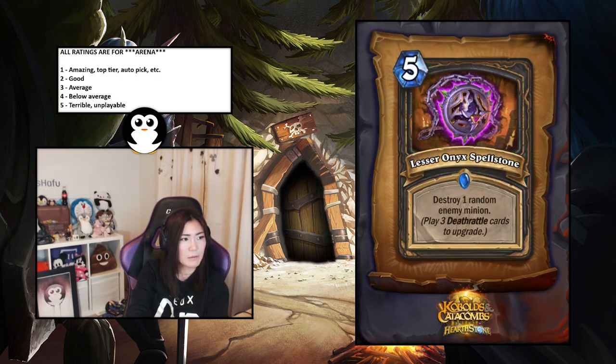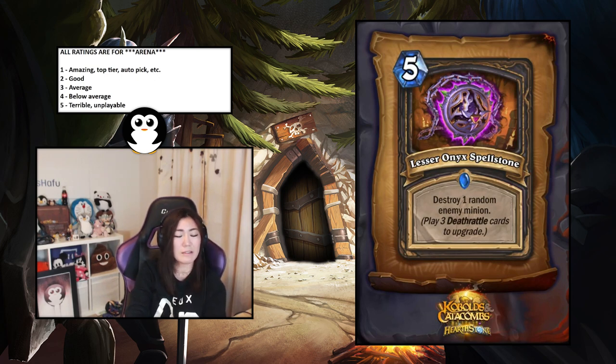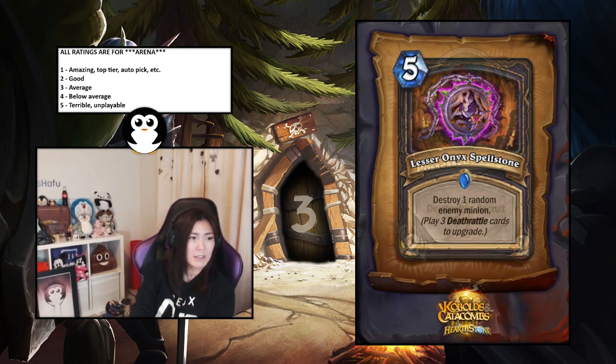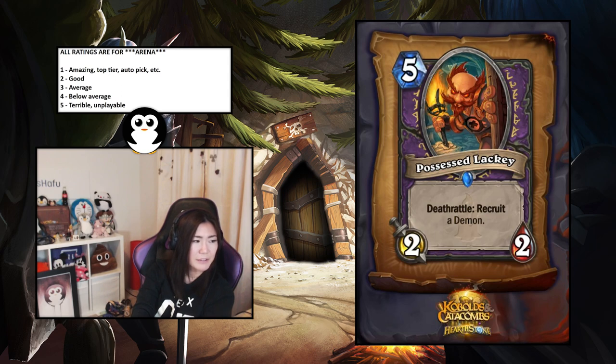Lesser Onyx Spellstone — Rogue, destroy one enemy minion; play three deathrattle cards to upgrade to destroy up to two, then three. You're not really going to play that many deathrattle cards as a Rogue. Five mana destroy one random enemy minion is fine — kind of like Sabotage. Almost impossible to upgrade in arena so I'll put it at three.